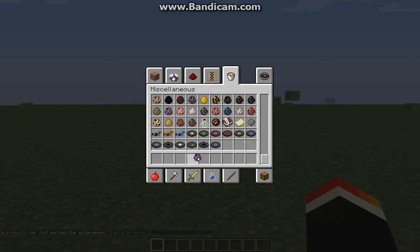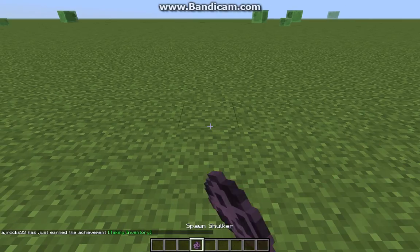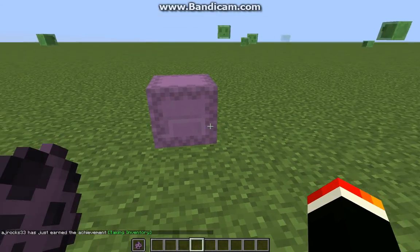So let's see — we have a new shulker, and dual wielding. If you press F with the item you're holding, it should dual wield.